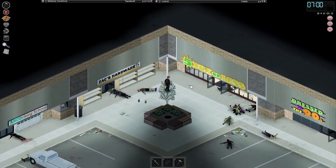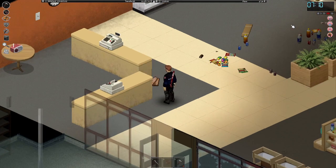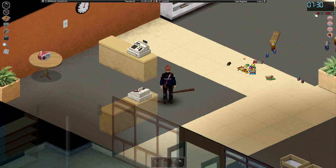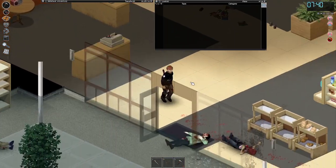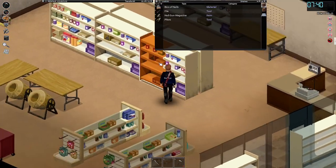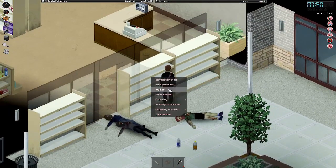Since we are still going to need to barricade those windows even though apparently those shelves don't count as barricades, we'll just disassemble these for planks. Since the max we need is one plank for each window, we pick up these, get some nails, open them, and then we should just be able to barricade them, which should solve that.